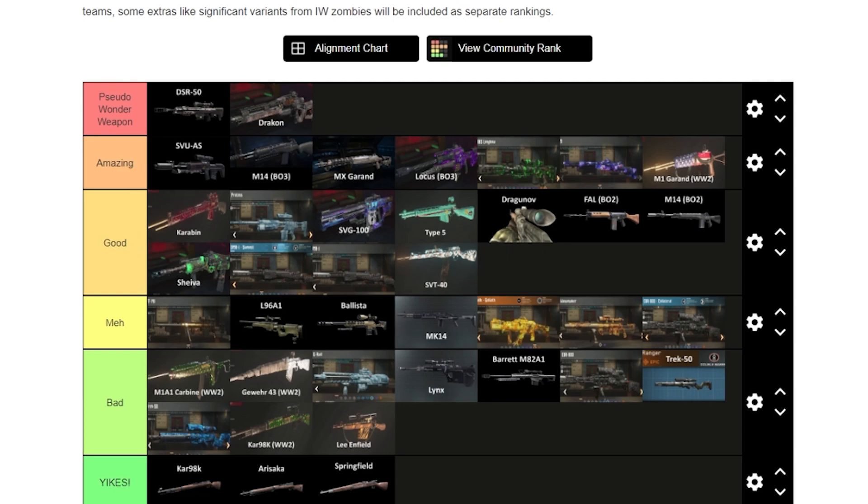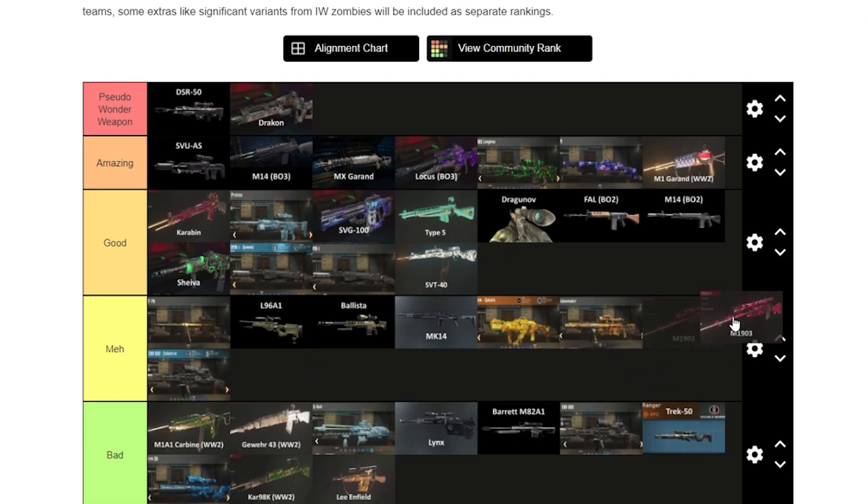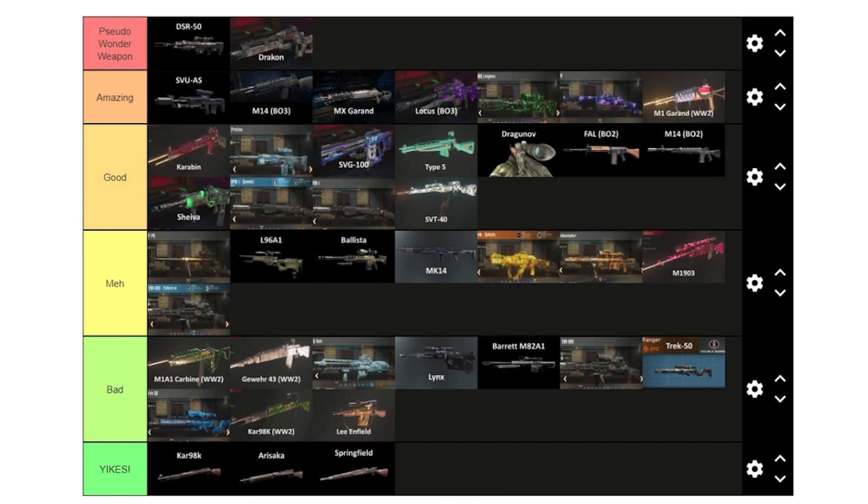Most of the World War II DLC weapons are actually good, but the ones in the base game are kind of lackluster. The M1903 gets meh. The Type 38 is good — not quite amazing, but it's the weakest of the three powerhouse World War II snipers. The lever action is good if you have it iron-sighted, not quite as powerful otherwise — we'll put it at the bottom of good.